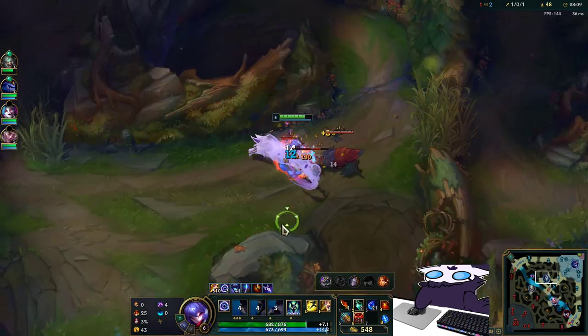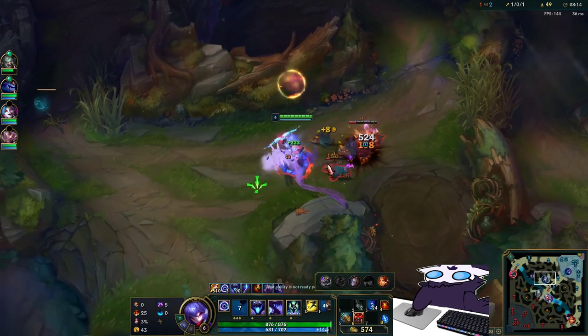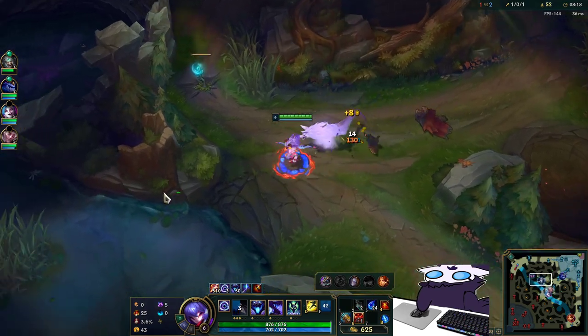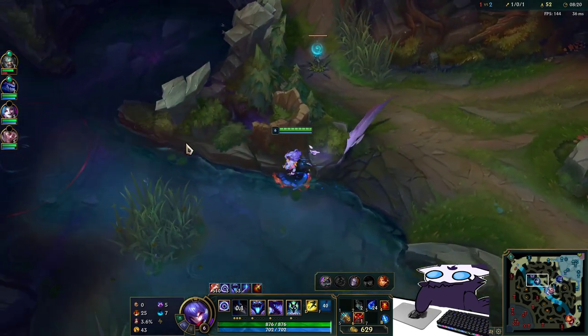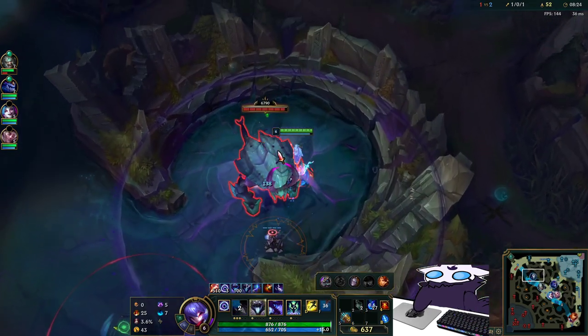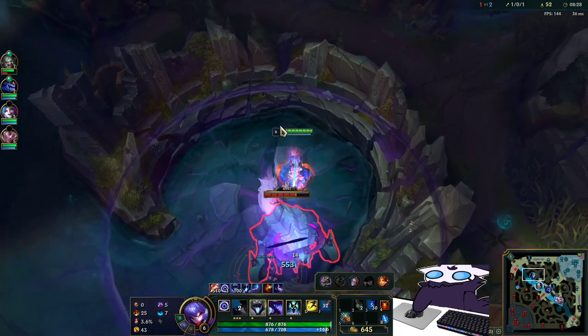He's going tank Hecarim, but he took Grasp. And on top of that, tank Hecarim's not even super good anymore after the nerfs - AD Hecarim is much better. But so many people are obsessed with tank Hecarim still even though it's really not very good. That's actually a bonus for me, because it means he's considerably less annoying than he could be. I actually don't mind playing against tank Hecarim.